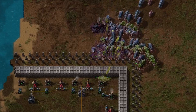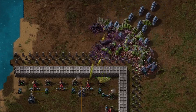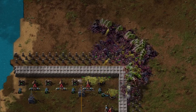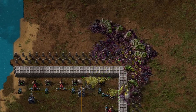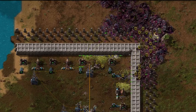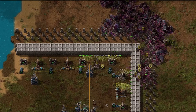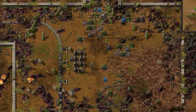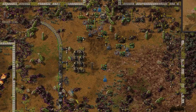Every time biters attack, they wear down your defenses. Walls take damage, ammo drains from turrets, and oil tanks for flamethrowers start to empty. When an attack happens right outside your core base, you can react quickly, but when it's hundreds of tiles away — or worse, on the other side of the map — it's not so simple. By the time you even notice the issue, the outpost could already be in ruins.